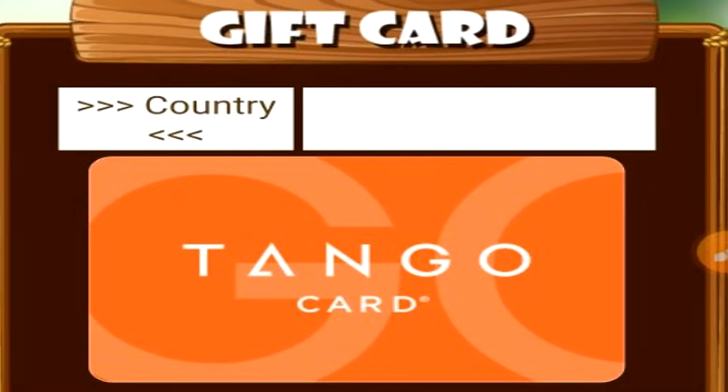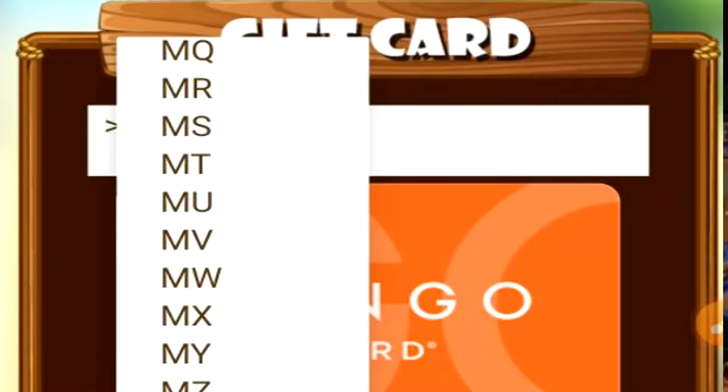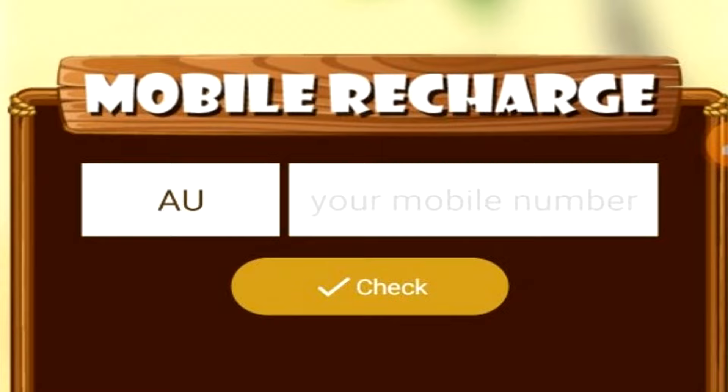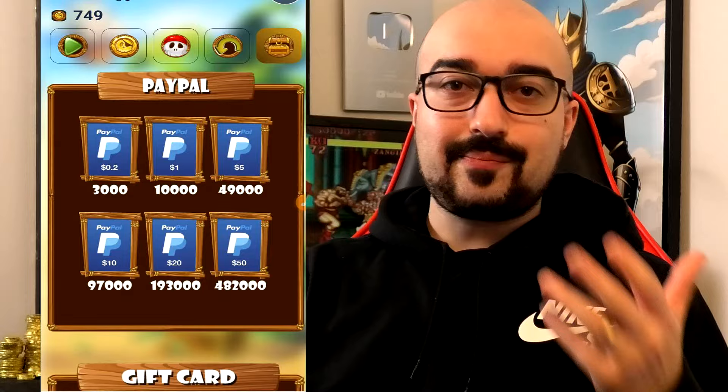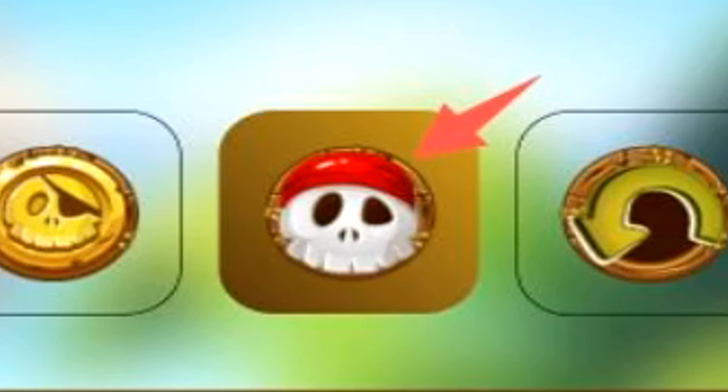It goes all the way up to $50 PayPal, everyone. Scrolling down further, we'll see the gift card cash out option as well. Here you can choose through all the various countries that you can withdraw this gift card to — the list just keeps on going and going. This is a very cool feature of Pirate Pay. You can also recharge your mobile number here, but I've never done the credit recharge before. Pretty impressive stuff straight away with Pirate Pay. It's always nice to see a low minimum cash out app.